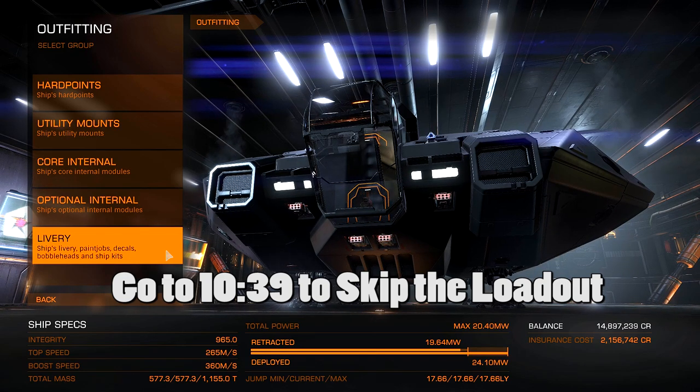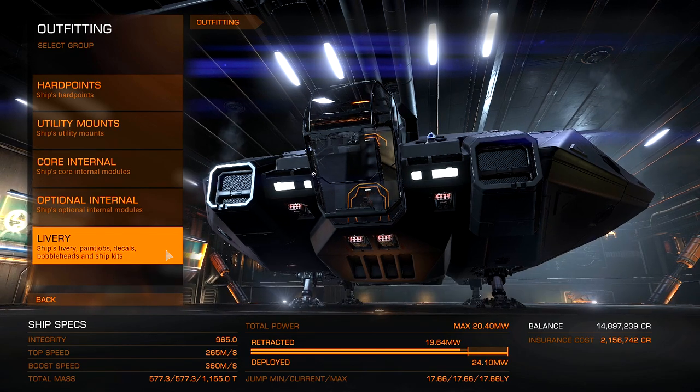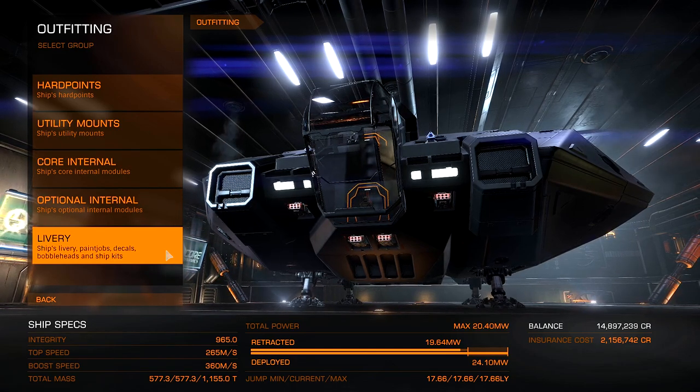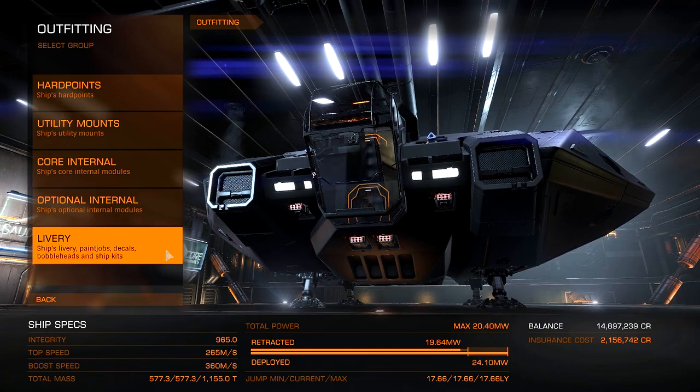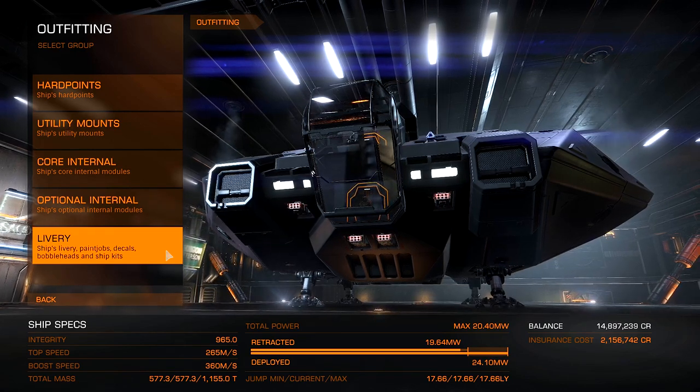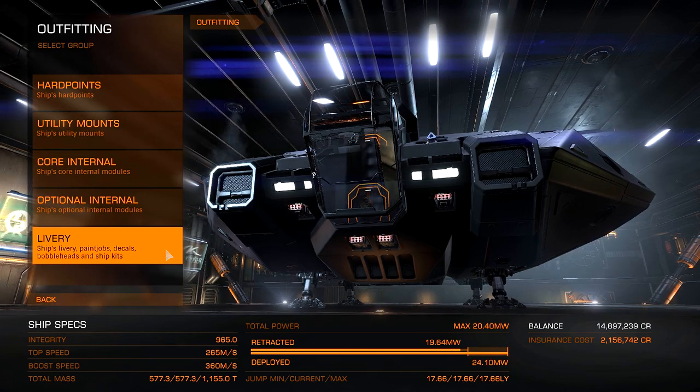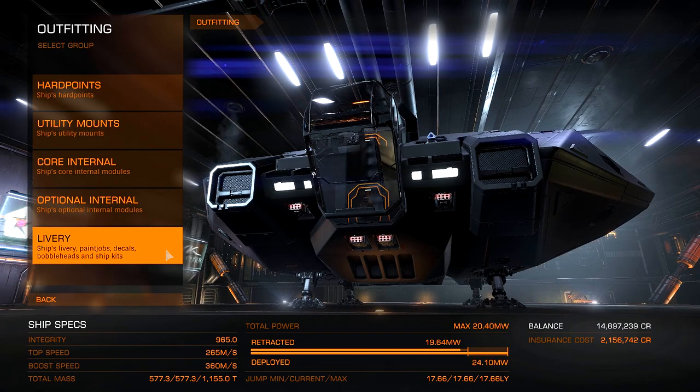What these guys do is they can upgrade modules on your ship. How they do this is you give them some stuff that you've collected, and they improve one of your modules with that stuff. This stuff includes materials found on a planet, like metals or different minerals, components salvaged from destroyed or wrecked ships, and also data.